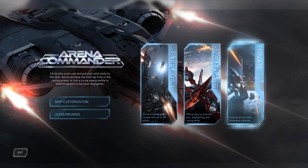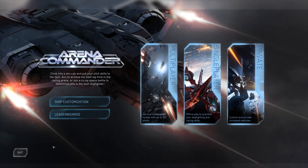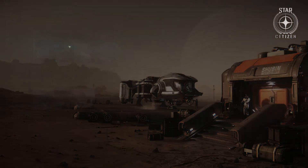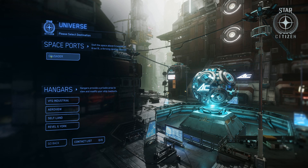If countries nowadays would do that we'd have a lot less casualties — but I don't want to get political. You also have leaderboards and ship customization to change loadouts, though this is extremely bugged at this moment as it's not the main focus of this patch. In the universe you have Crusader, a big gas giant, and you spawn on Port Olisar — which I'll show in the next video — and you have hangars where you can view your ships.